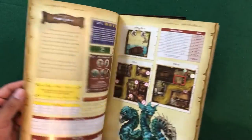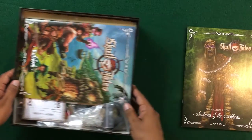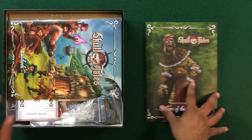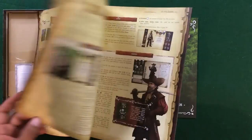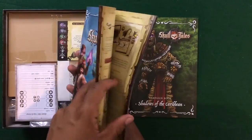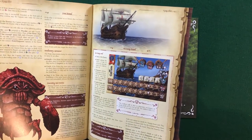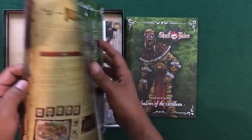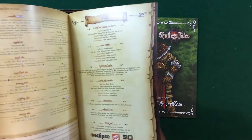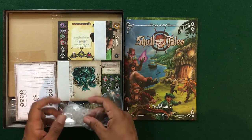We get the campaign book, Shadows of the Caribbean. It looks like we've got all the setup and everything we need for the different adventures. Here we've got the rulebook — it's a fairly big rulebook. I do like the layout and we've got a fair bit of content. This is definitely a much larger rulebook than I typically like to see for a campaign game, but there seems to be a lot of different stuff with regards to the ships and things like that. It's about a 50-page rulebook. There is a nice index on the back but unfortunately no cheat sheet.